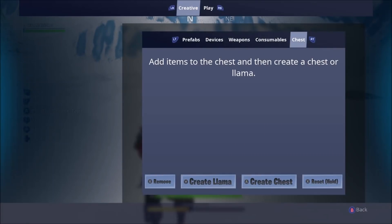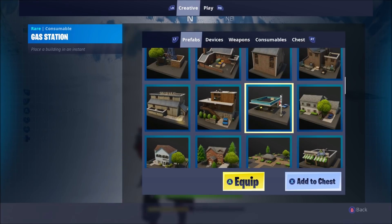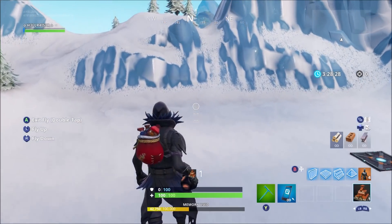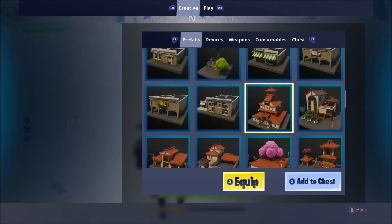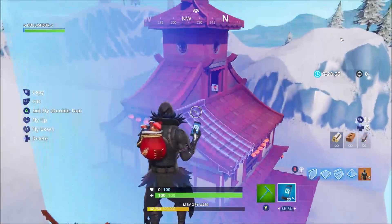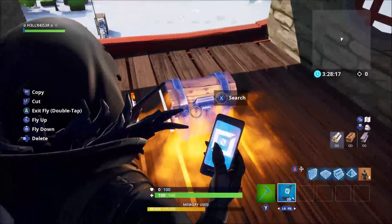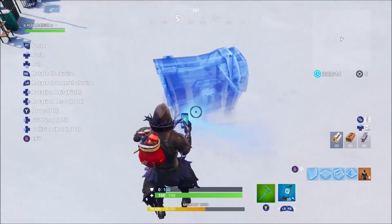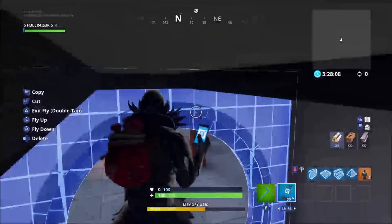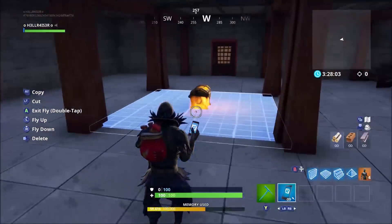Moving on to how to get random chests - this is really simple and easy. I don't know if they added this on purpose but I don't think they did. You can also get ammo boxes through this method. All you do is throw down this Chinese temple here, the Lucky Tower, and go up to the top - there's also one in the bottom. As you can see there's a random chest. Copy it, place it down somewhere on your map, and there you go - you get a chest.